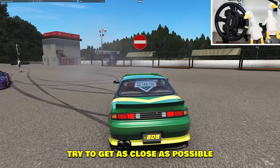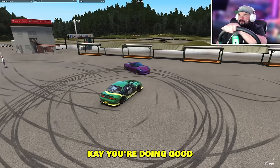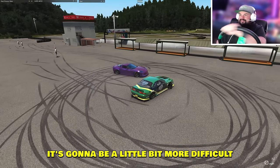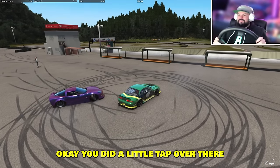Try to drift around me — try to get as close as possible to my vehicle without hitting it. Okay, you're doing good, but you gotta get closer. I do like your big circle, but try to get closer — it's gonna be a little bit more difficult without hitting the vehicle. That's very good, but you did a little tap over there.